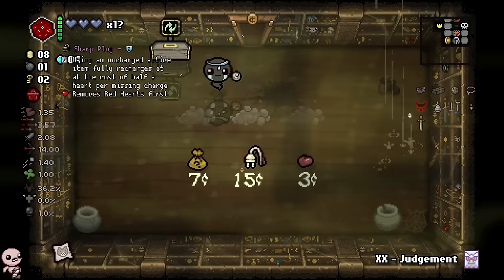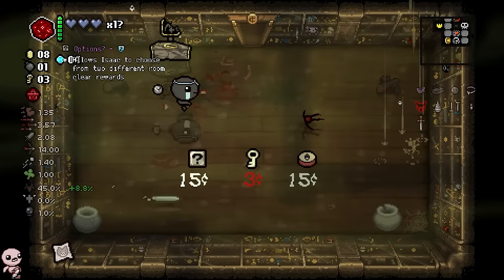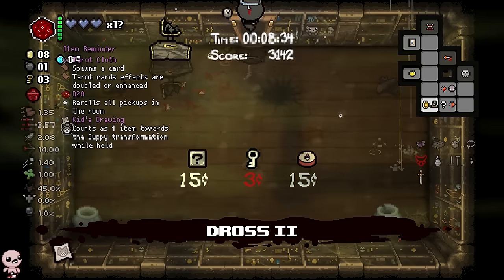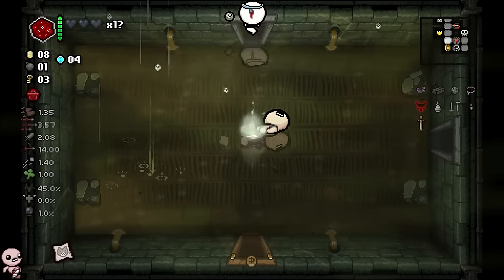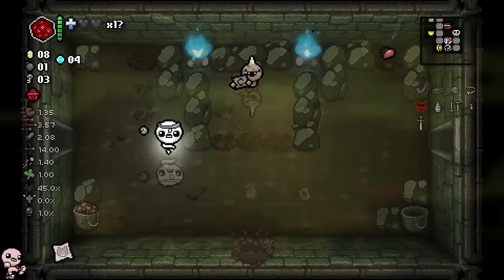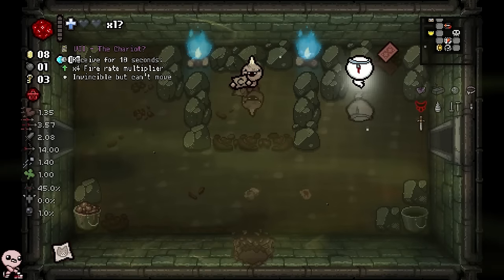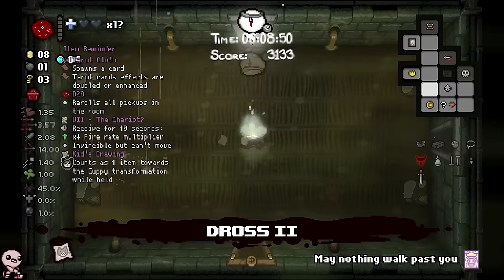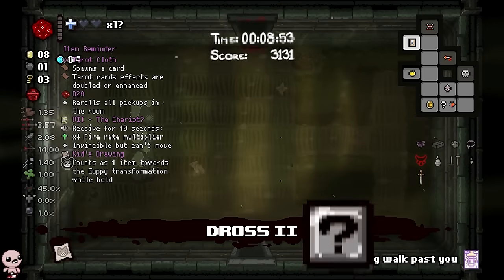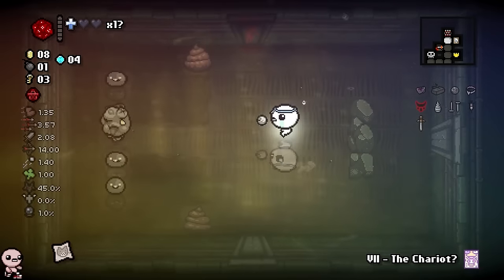I would probably just spawn these guys right now. Hope for a coin beggar, which we got. And then we'll just blow him up for that extra deal chance. I'm actually not gonna go fight the boss just yet. I'm gonna go mirror dimension, go ghost, Danny Phantom style instead. And hope that I can get more HP. Because if I do spawn the devil, I'm actually not gonna be able to take anything - my HP's too low.